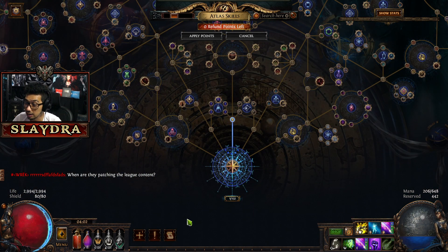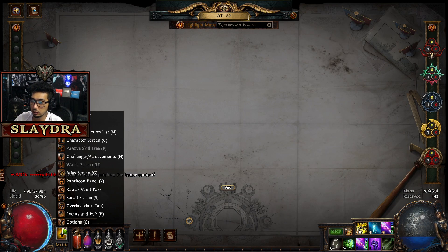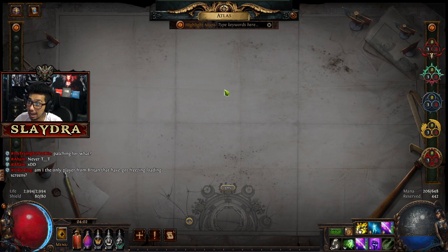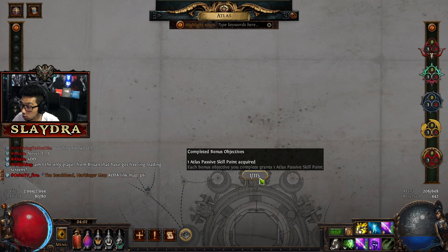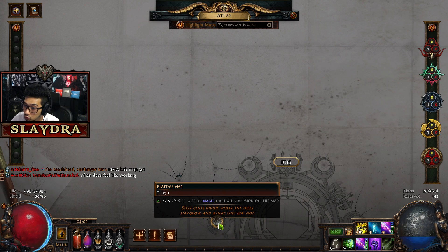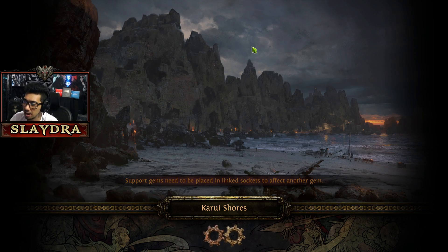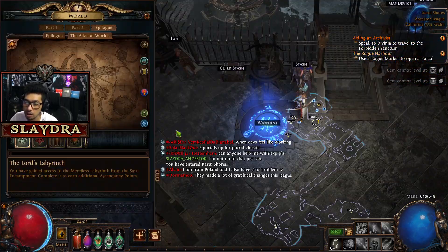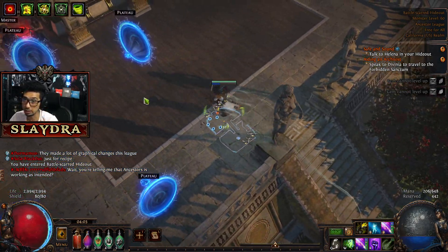So I've shown you the passive point and how it works — you just complete the Atlas bonus. There's also an Atlas menu you can click on to access the Atlas passive tree. Our whole goal in the endgame is to complete as much of the Atlas as possible — we've only done one out of 115. The bonus objective is to kill a magic or higher version of the map. In the very beginning I wouldn't worry about clearing out the whole thing.